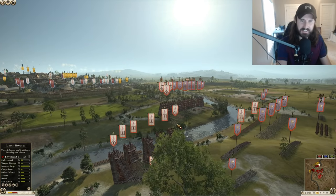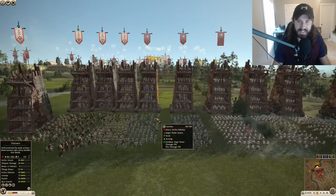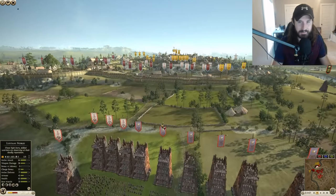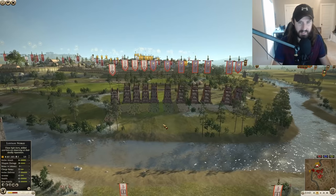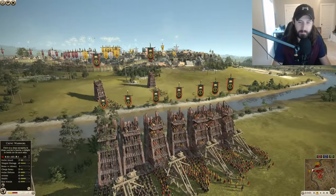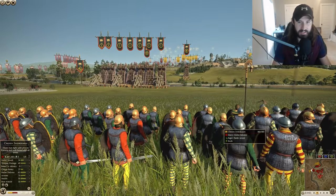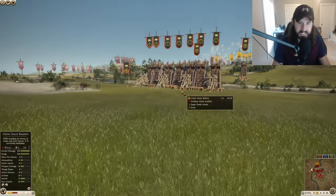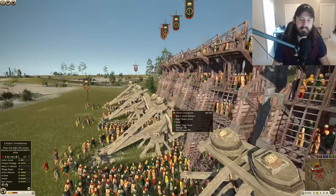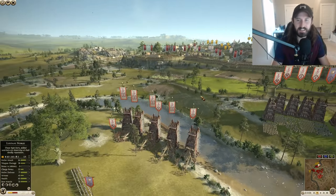Let's start with the attackers. Look at this huge line of siege towers being pushed up together — it's insane. It's going to be quite the invasion. We have Carthage, Colchis, and then the barbarian forces, the Arverni. They are ready to attack. They all have their siege equipment and artillery placed behind the siege towers, protecting them from early-game defensive bombardment.